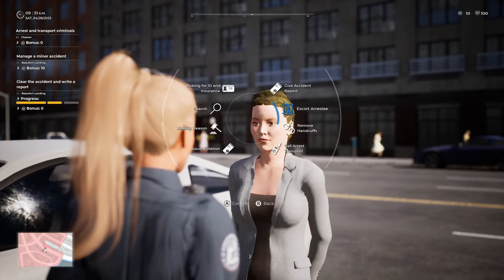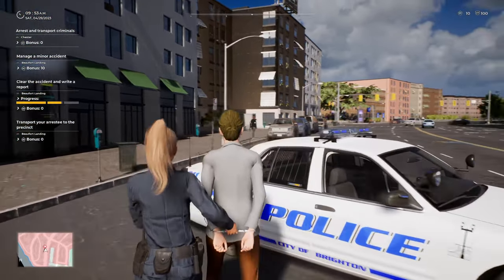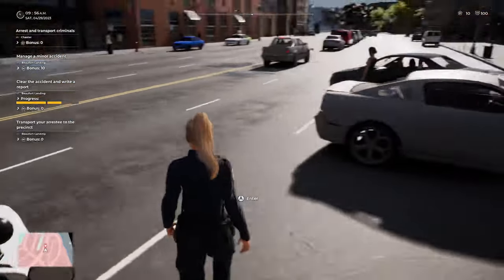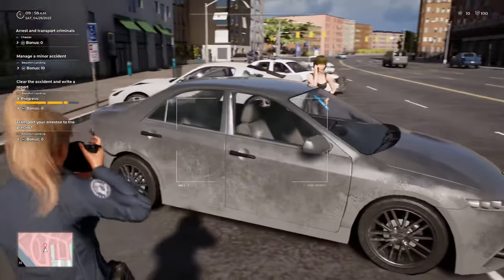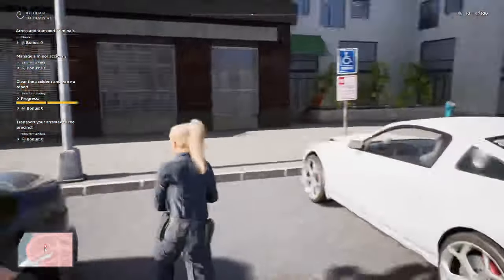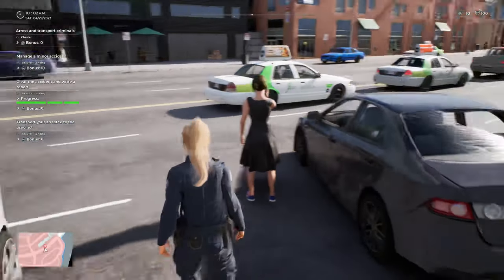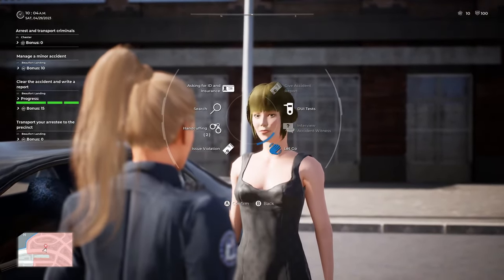For your own safety, I'm going to take you and place you in the back of my car. Come with me, please. Mind your head for me. Alrighty, there we go. Ma'am, thank you for your patience and cooperation. Here is an accident report for you and you are going to be free to leave. You have a wonderful day, you take care.